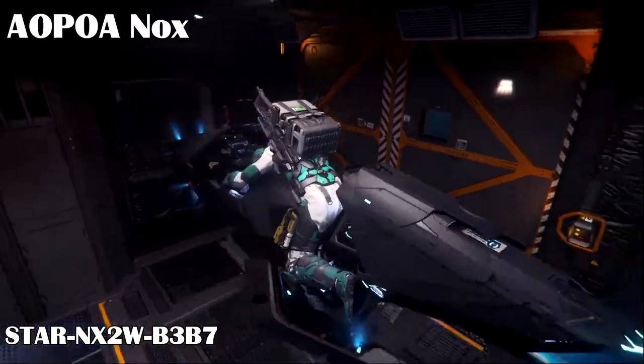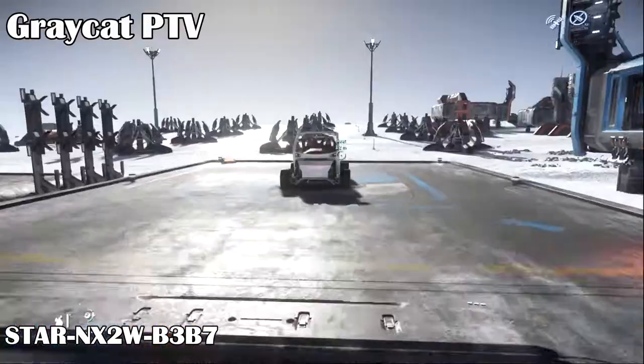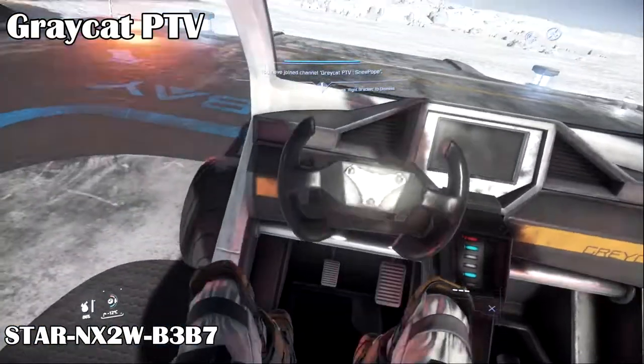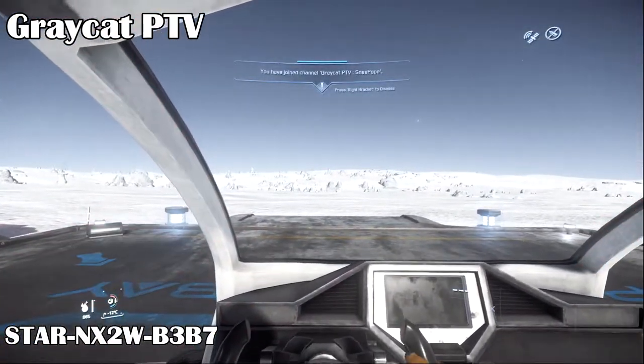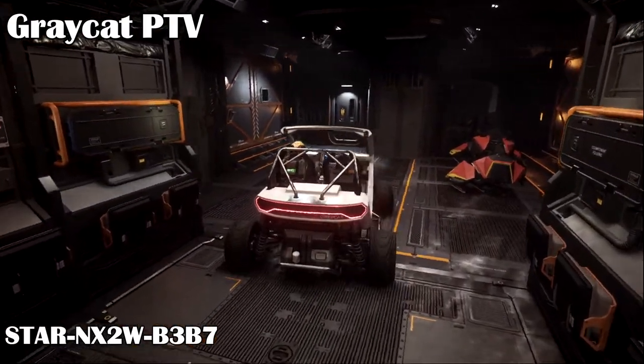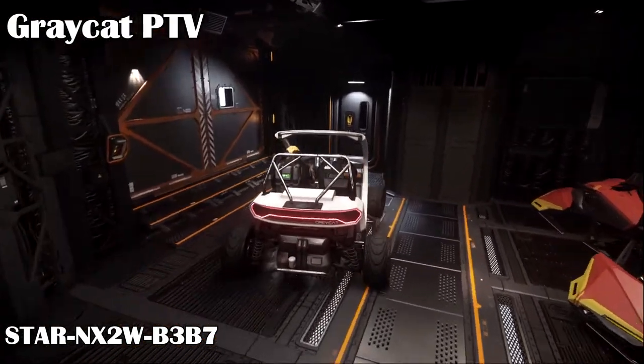We'll have to see how the future Origin X1 Hover Vehicle works. For ground vehicles, we start with the Greycat PTV Buggy. It's tiny and easily fits in the Cutlass Black. You can carry a friend with you, but no cargo. Just watch out when going up the ramp — if you hit it at the wrong angle, the PTV will explode.